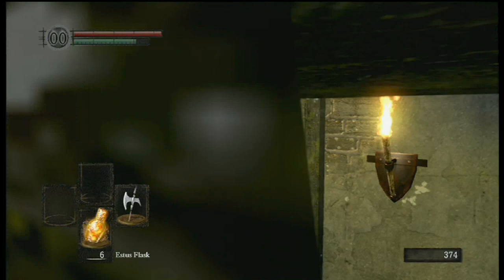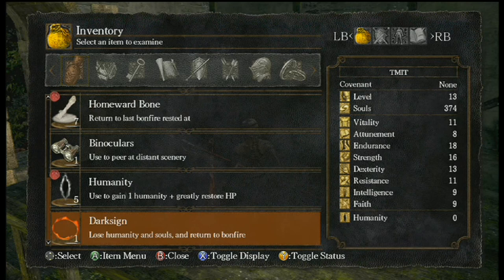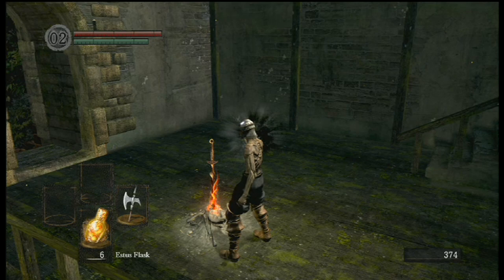Interestingly, I haven't used the black firebombs yet. I was thinking maybe I would just run to the gargoyles and kill them with black firebombs without summoning, but then I thought better of it. I thought of an even easier way to approach this. So I'm going to reverse hollowing here and kindle — might as well kindle, get to 10 Estus flask usages.